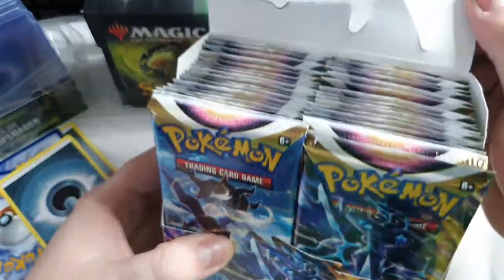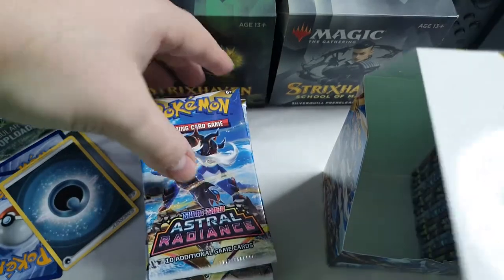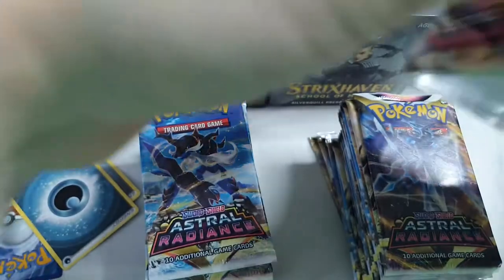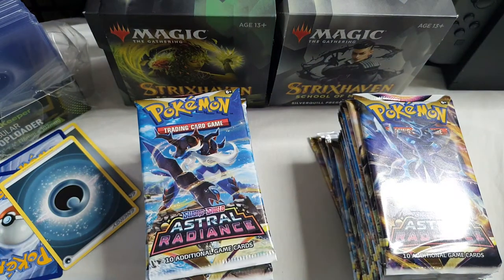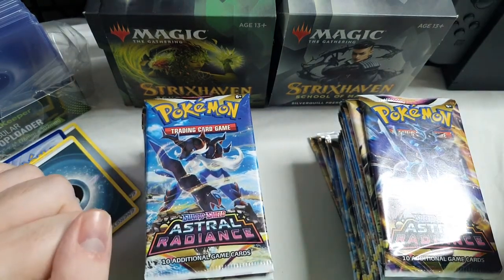So the Eevee tin bore no fruit, but now we are on to the meat. Look at that — there's so many packs. I didn't realise the booster box would be quite as small as it was in my hand, but the sheer amount of packs in it is absolutely mental. You get 36 packs in a booster. When you get the booster box it doesn't look like much, but then you open it and you just see the absolute heft of cards. Let's go — we're going to open these now.